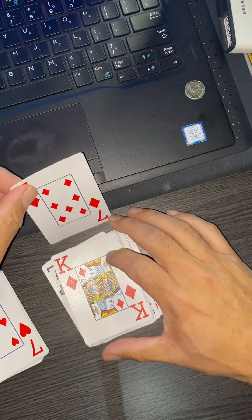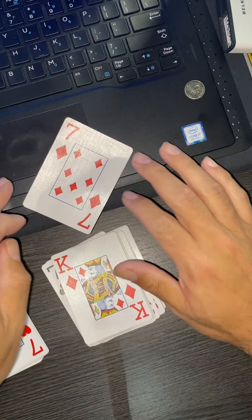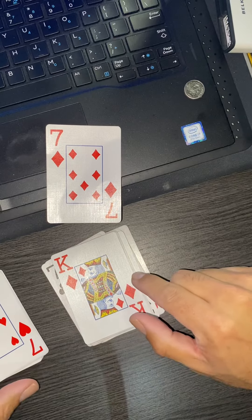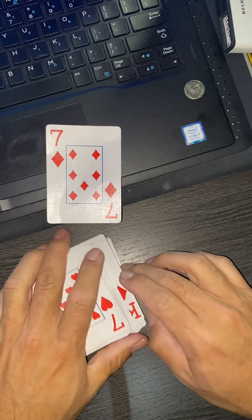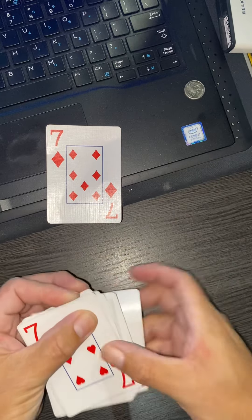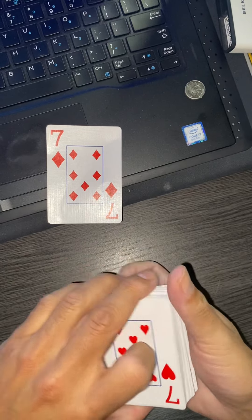The card's gonna be the seven of diamonds — that'll be our card. We'll put it right there to the side so it gets out of our way. These are a brand new deck, so it's hard to work with, but now what we're going to do is pick three more cards.